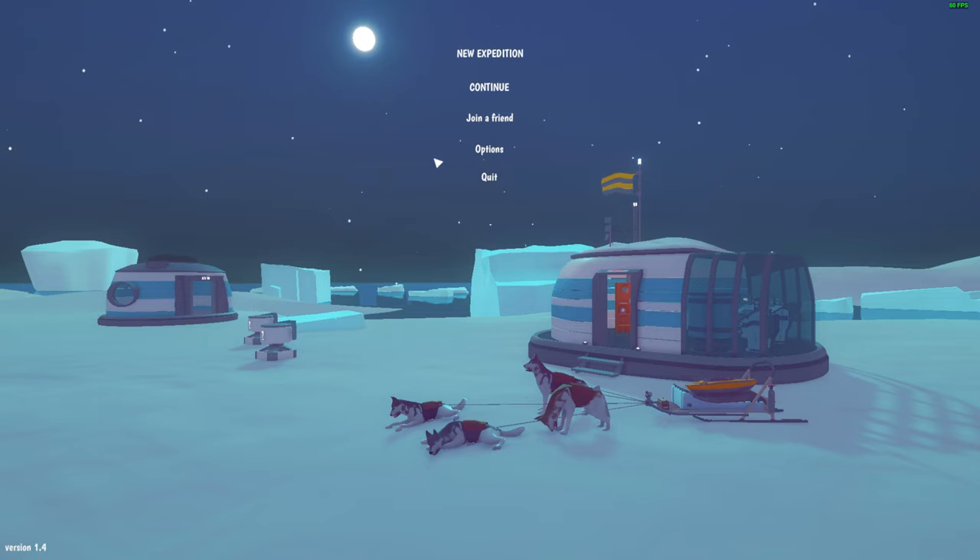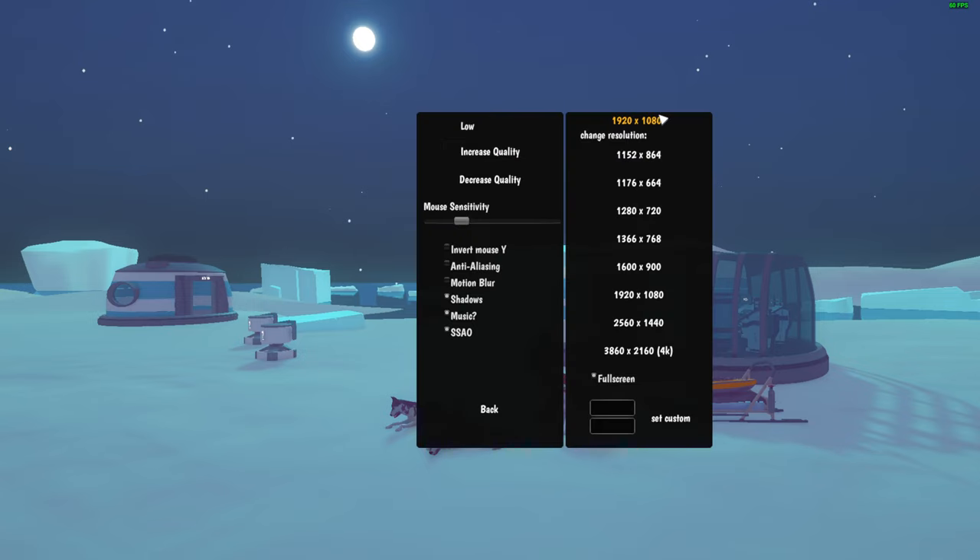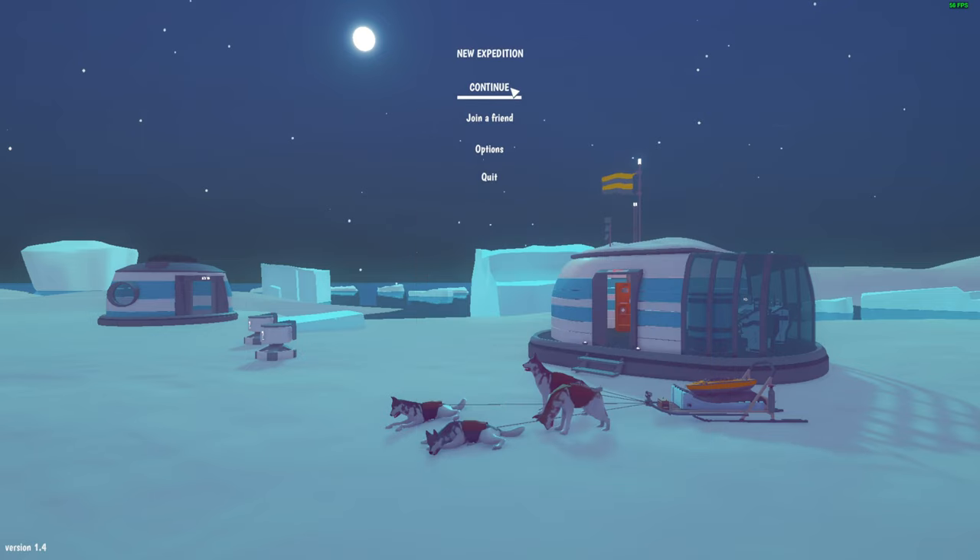Let's check the options. It's another single-page settings — nice, I already like this game. The motion blur is off by default, which is good. Shadows, music — why the hell is music with a question mark? Like, 'music?' Okay, let's start.